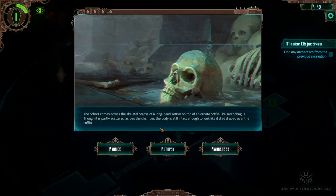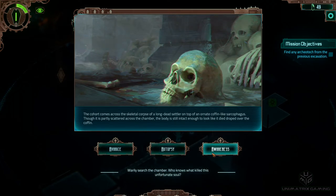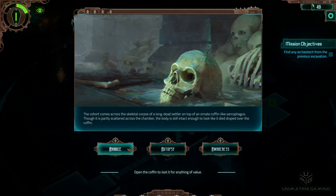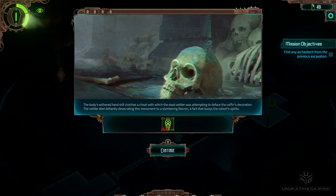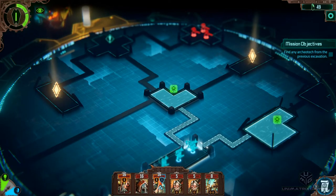The cohort comes across the skeletal corpse of a long-dead settler on top of an ornate coffin-like sarcophagus. Though partly shattered across the chamber, the body looks like it died draped over the coffin. Options: Avarice — open the coffin to loot it. Autopsy — examine the skeletal corpse. Awareness — search the chamber. If it's already a skeleton it was a long time ago, so let's do an autopsy to find out how it died. The body still clutches a chisel, with which the dead settler was attempting to deface the coffin's decoration — the settler died defiantly desecrating this monument to a slumbering Necron. That buoys the cohort's spirits. The awakening increased by one, but that's going to happen anyway as we move forward.